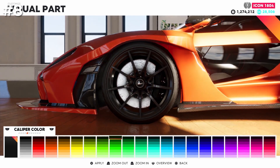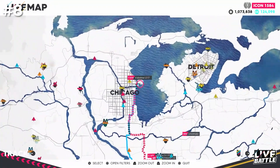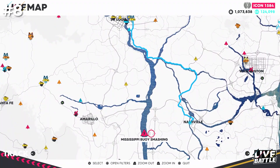embarking on a lengthy cross-country journey, or even navigating treacherous off-road terrain, your car's autopilot will take the wheel, freeing you to appreciate the meticulously crafted world of GTA 6.